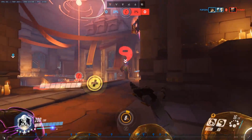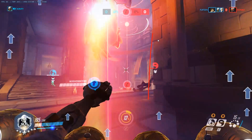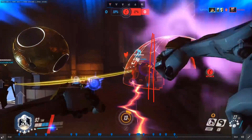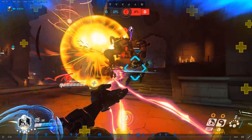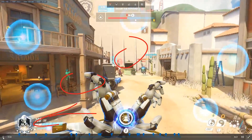Now this is just dodging Roadhog's hook — use corners when you play against Roadhog. Pop in and out of cover all the time. I'm in this area with Mercy nearby so I'm safe. The monkey wasted his jump and there's also a little health pack right here — I'm really, really safe.